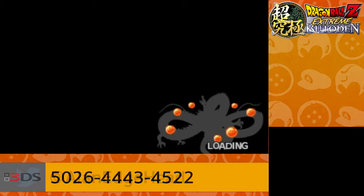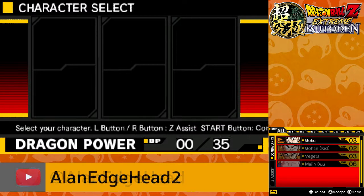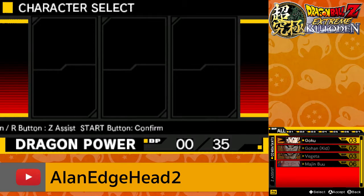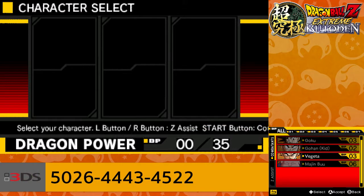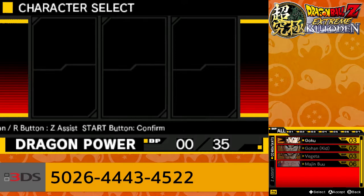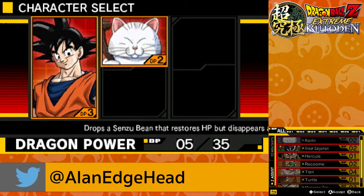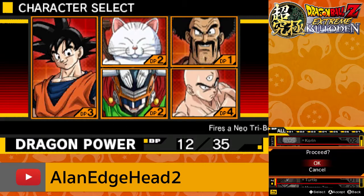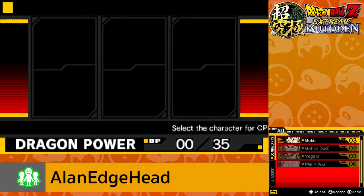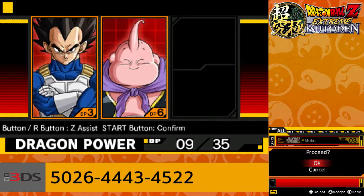We're going to do Battle Mode. I'll probably show off all the characters. The similarities between Extreme Butoden and the Super Sonic Warriors games — you have Dragon Power, and this is most definitely like Super Sonic Warriors 2 where you have assist characters. Each character has Dragon Power points and you can't exceed the number 35. So I pick Goku and click Z-Assist — I could use Korin, Great Saiyaman, Hercule, and Tien. Those points add up; you can't exceed 35. We'll fight Vegeta and Majin Buu on King Kai's planet.